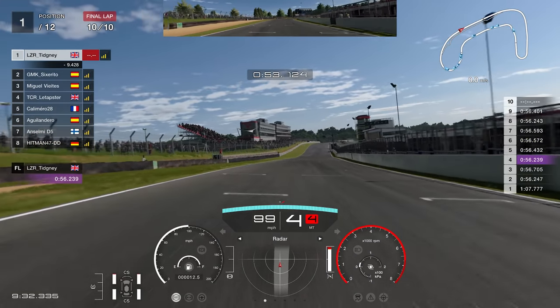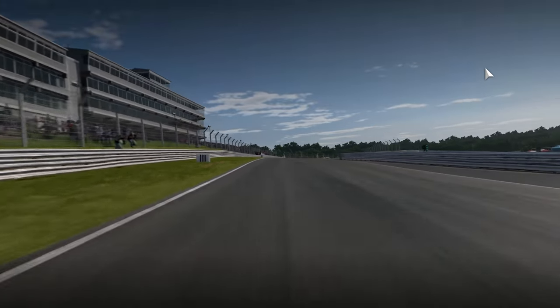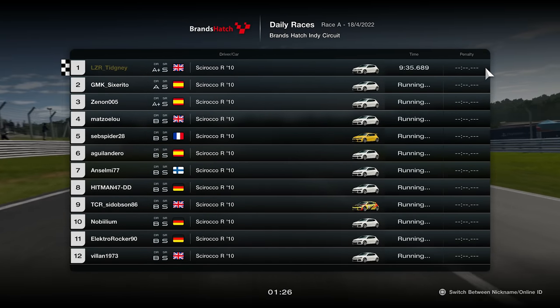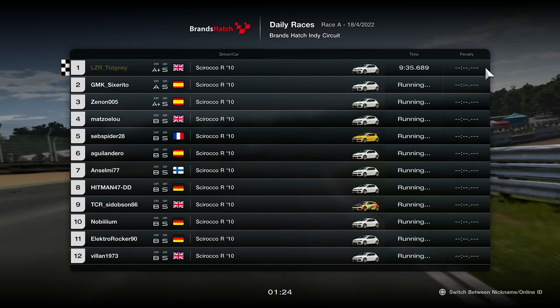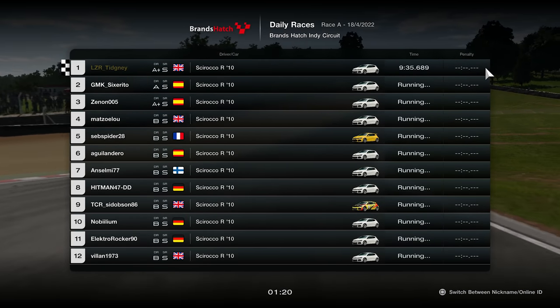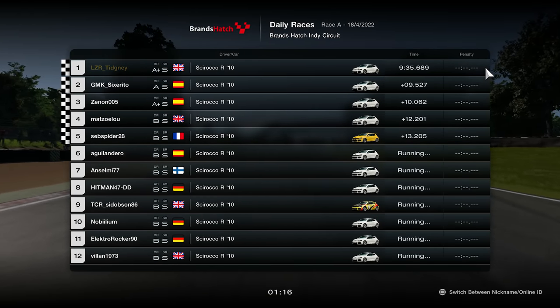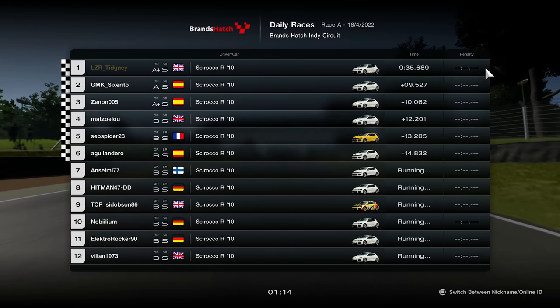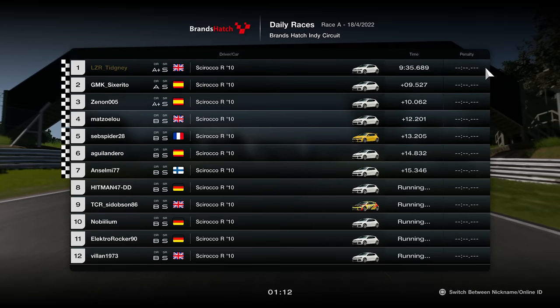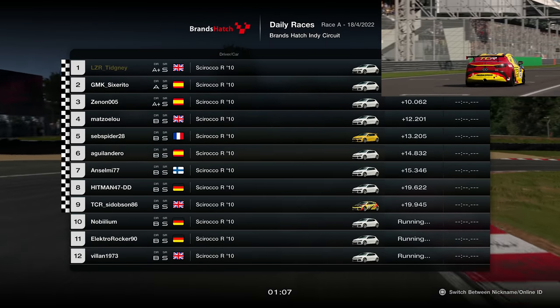We advance to the final lap and head towards that line with a nine-and-a-half second gap. I think this is our most dominant victory ever in a weekly race guide — that was domination. Happy days, I love that stuff. Now, this race will have a lot of carnage in it — the gaps were all over the place, so do be careful. However, you can occasionally have a good race here, as you saw some good racing in this first one. That's it for Race A — let's head to Race B.